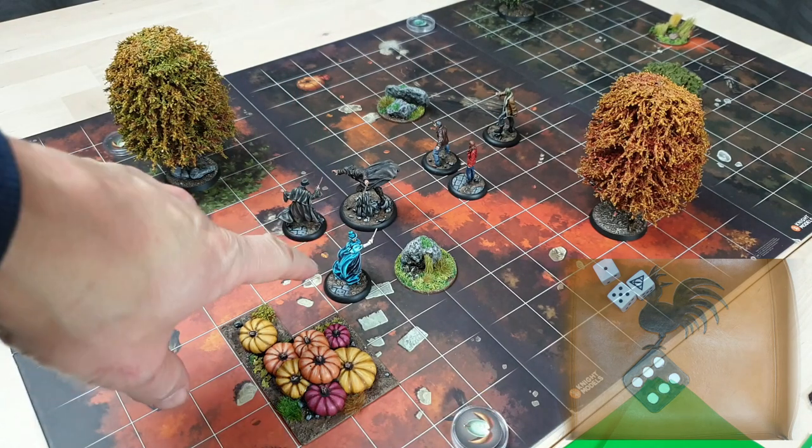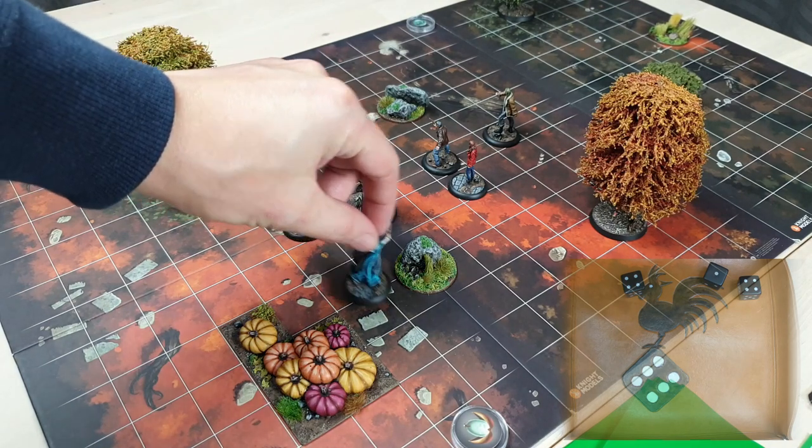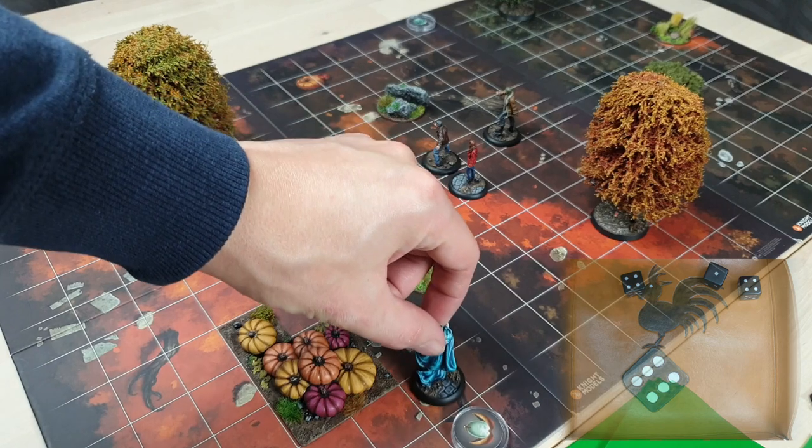Aura 3 at the back casts Stupefy to try and take out Fenrir. She gets three successes with her automatics. Fenrir has automatic two defense and rolls more, easily batting aside the Stupefy. She then moves three squares down toward an objective.